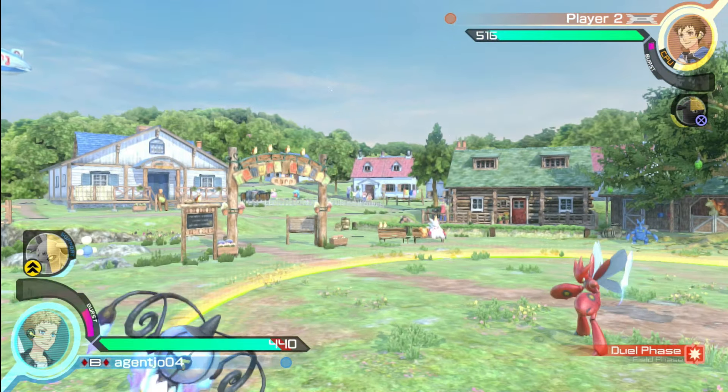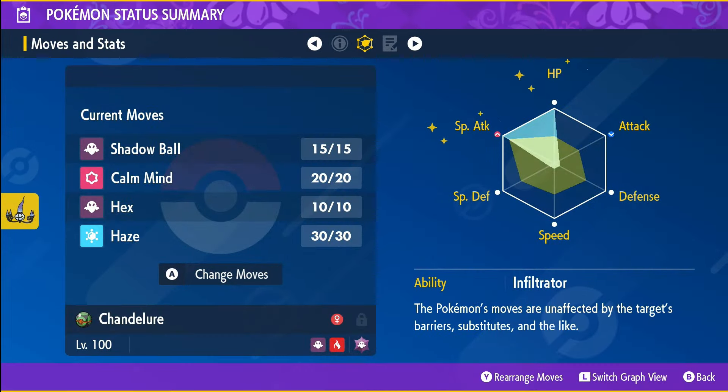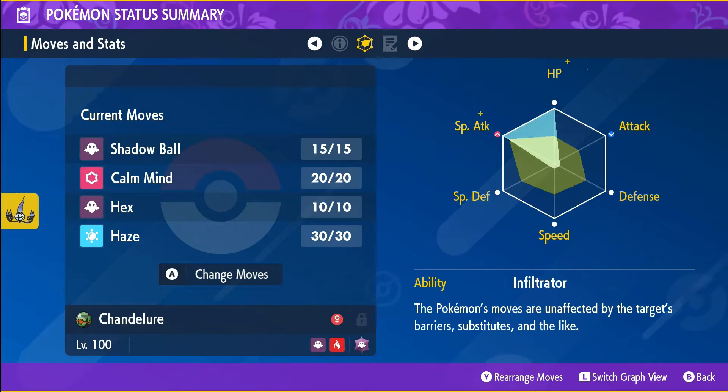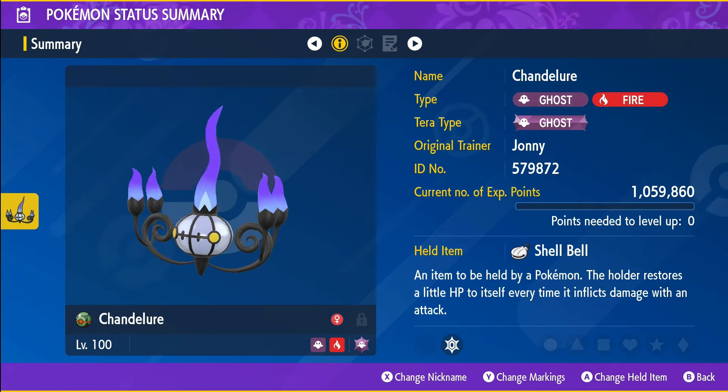If you're leaning more towards a special attacker, you can always light up some candles with Chandelure. Chandelure has a hidden ability that will ignore any barriers on the field. Run your Chandelure with a Modest nature, allocate EVs to maximize HP and Special Attack, and equip it with the Shell Bell held item.